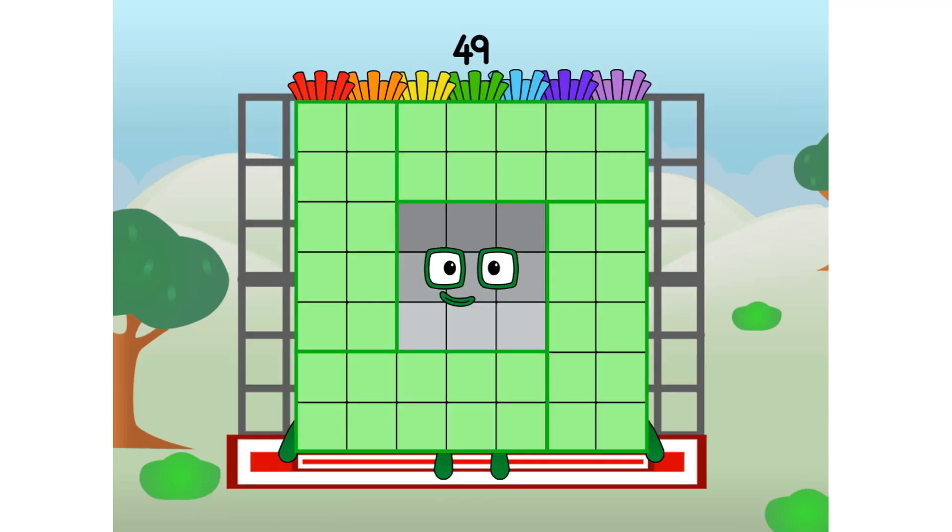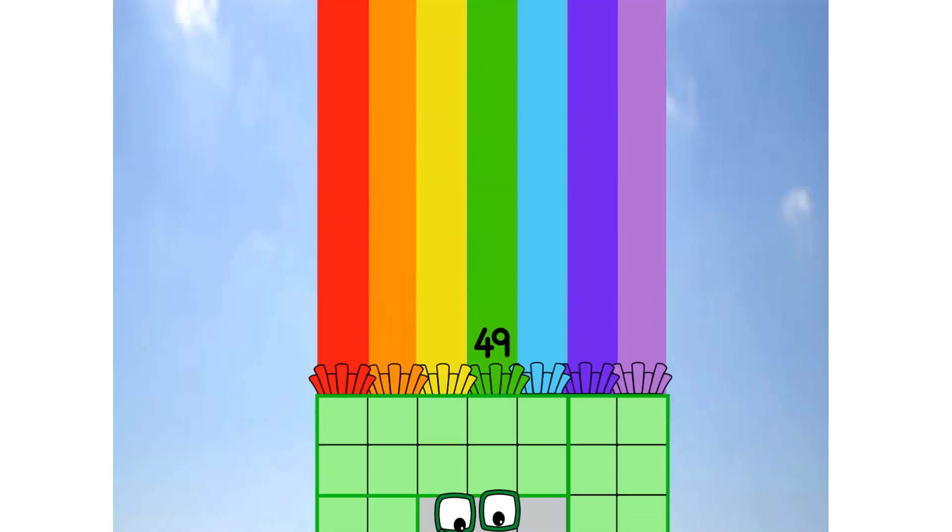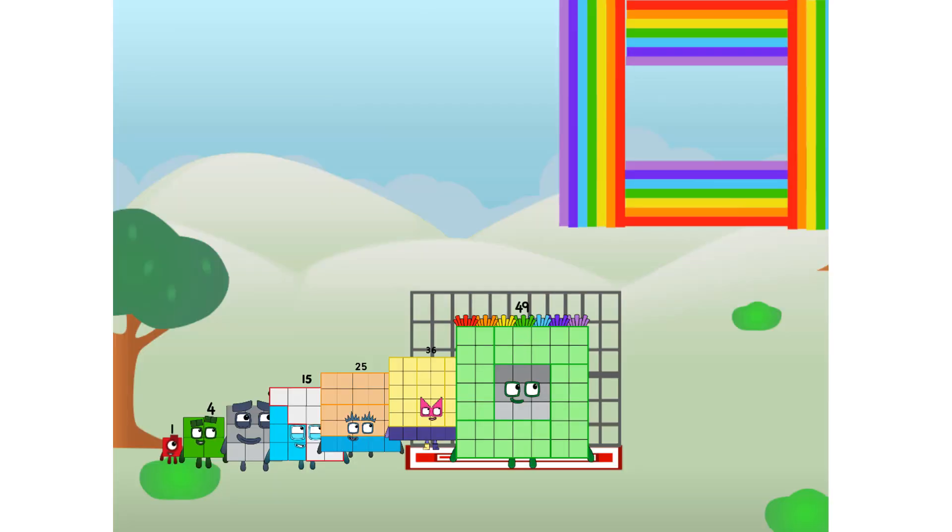49 commencing rainbow test flight. All systems checking out. Seven by seven. Wish me luck. Whoa oh oh! Whoa. Yowzer. Hee hee hee. Didn't get that high, but I did just invent the square rainbow. Guess you've got to give it a go to get lucky.